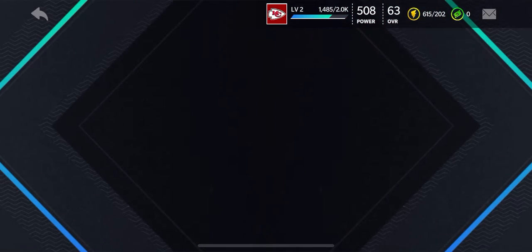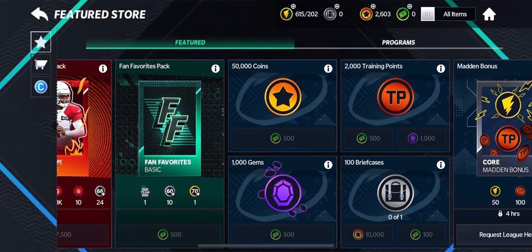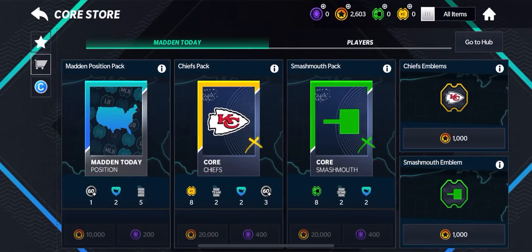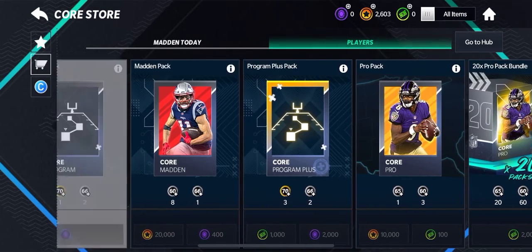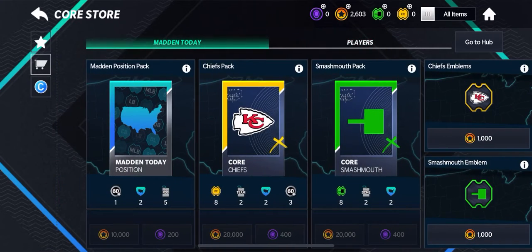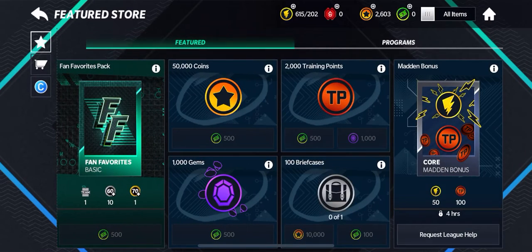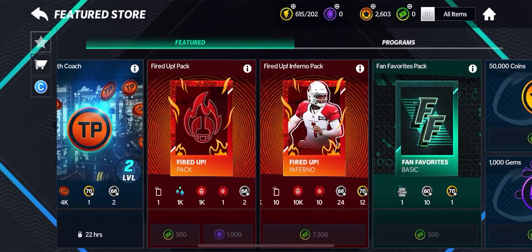That looks pretty cool. Let's go into the store next. They brought the pro pack bundles back, which is amazing. If you go to Players, you can see on the far right they have a 20x pro pack bundle for 2000 Madden Cash. It sucks that you can't use coins, but at least they have it back — a lot of people don't know how to spend their Madden Cash. The store looks pretty clean overall.